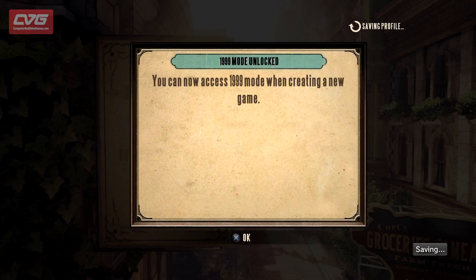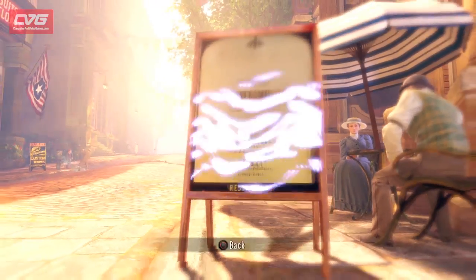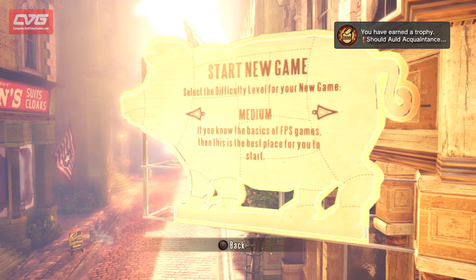But obviously on the PS3 you'll need to replace BA with circle and X. And on the PC you'll need to use the cancel and confirm keys.